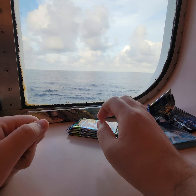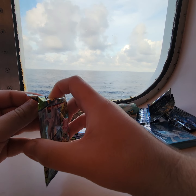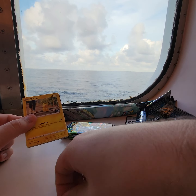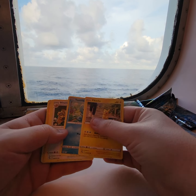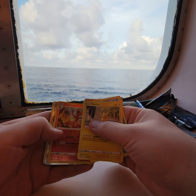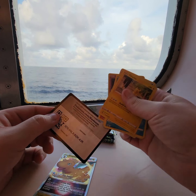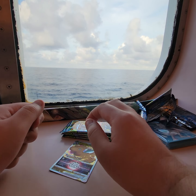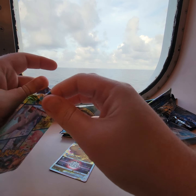Striking out on this ETB, but that just means these last five packs should have all the pulls. Fourth pack: Pikachu, Squirtle, Rattata, Numu, and Dragonite V-Star — all right, first hit of this ETB! We got four more packs.